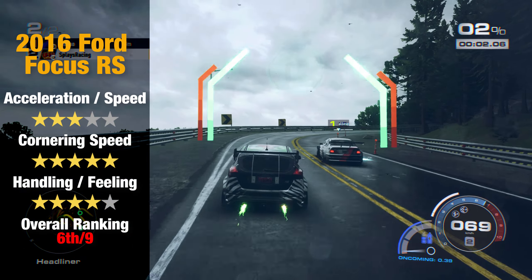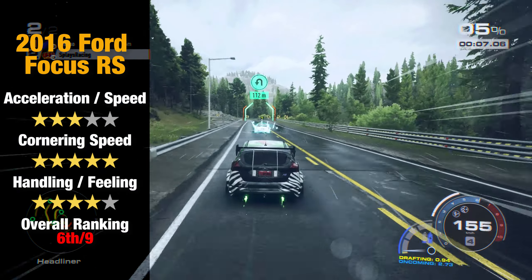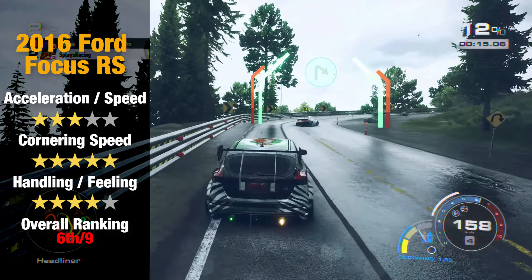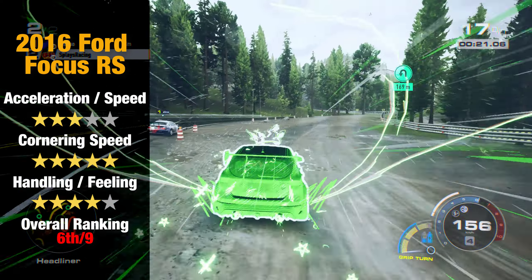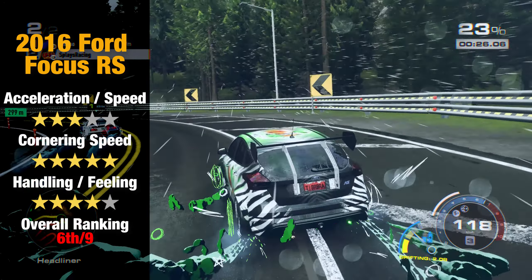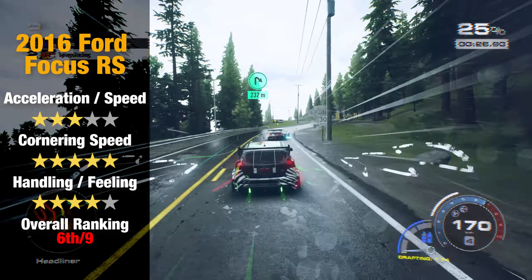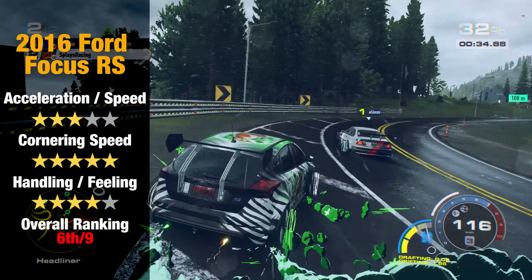The Ford Focus is weak on acceleration and weak on top-end power. However, it has a good turning radius and the second best cornering speed. Its handling doesn't feel nice though — it has a snap steering feel to it. When it transitions between grip and drift, it snaps from one to the other instead of a smooth transition. This snap steering sometimes snaps you right off your racing line into walls or in the wrong direction, which can be very frustrating. In saying that, even cars with annoying handling mechanics, if you use them for long enough, you grow accustomed to them and learn to minimize the errors.